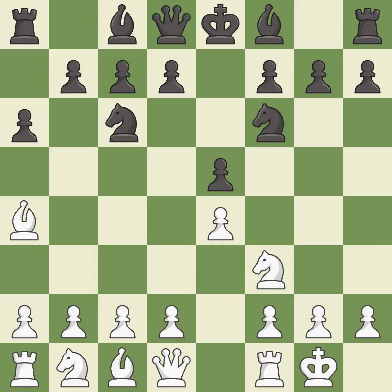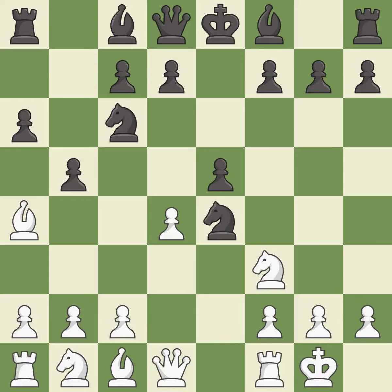Castling gets the king out of the center and prepares to develop the rook to e1. Nxe4 captures the undefended e4 pawn. d4 takes space in the center, attacks the e5 pawn and allows the dark-squared bishop to develop. b5 takes space on the queenside and forces white's light-squared bishop to b3. Bb3 retreats the bishop to a more active square. d5 takes space in the center, protects the knight on e4 and allows the light-squared bishop to develop.